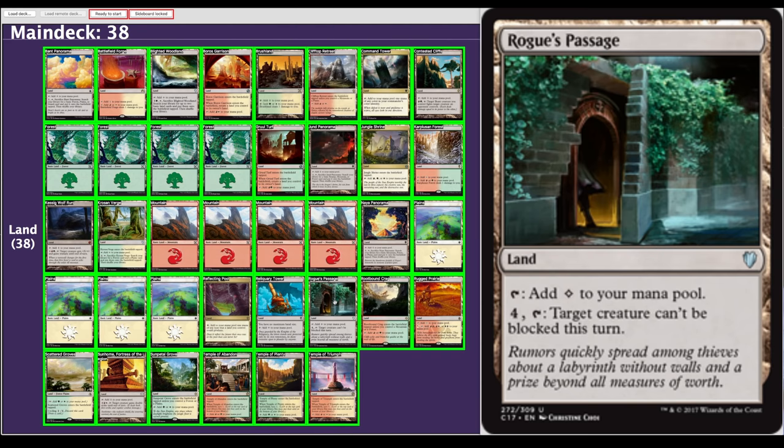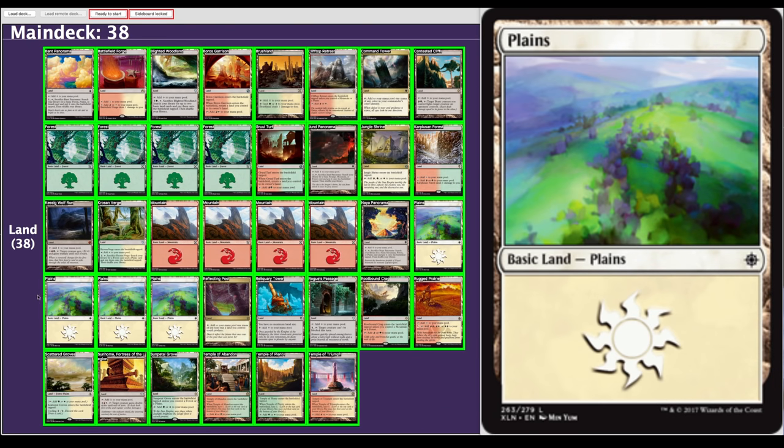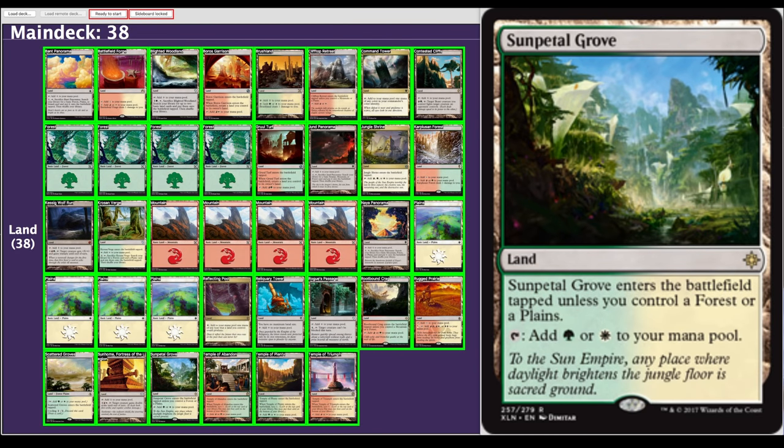Four Mountains, a Panorama that's actually in all three of our colors so it's even better. Four Plains. Rugged Prairie — some in this cycle are more than $15, contingent on other constructed formats, but this one is cheaper. Rootbound Crag — Checkland, totally fine. Rogue's Passage — Ural will often have evasion already, but in case he doesn't or if opponents have flying blockers, it's not the worst. Reliquary Tower doesn't hurt. Reflecting Pool taps for any color, very good in a three-color deck. Scattered Groves — cycling on a land late game when you have lots of lands, or if you just have lots of lands early, it can help make otherwise unkeepable hands keepable.